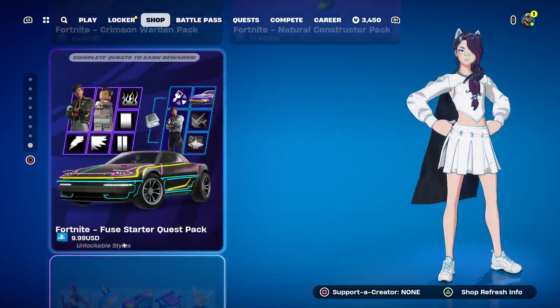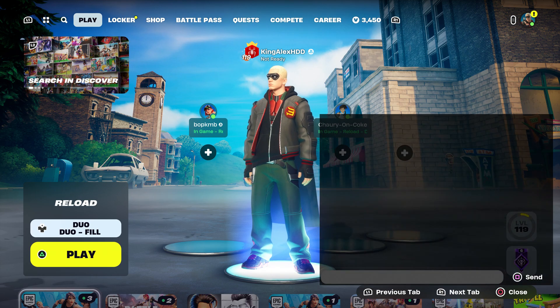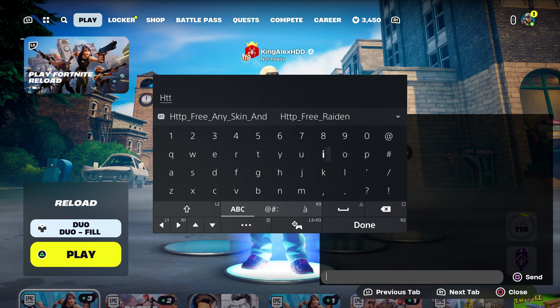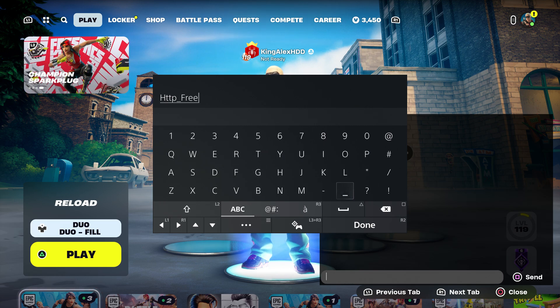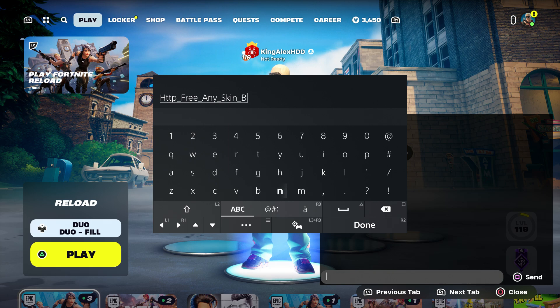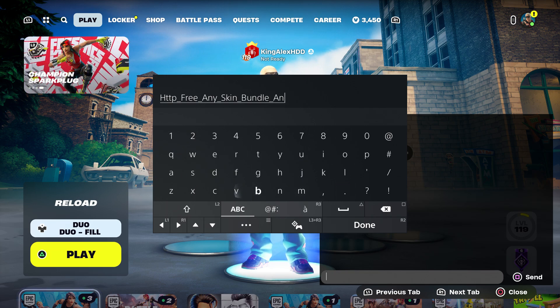Let's get started with the video. First, I want you guys to come over here and type in this code: HTTP underscore, type in 'free', on the score type in 'any', on the score 'skin', on the score 'bundle', and then 'pickaxe'.